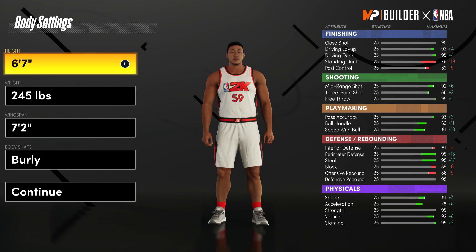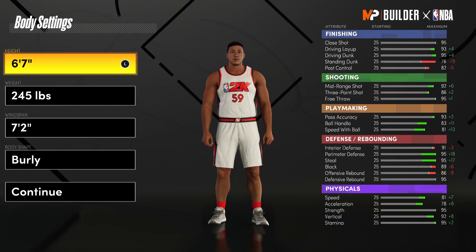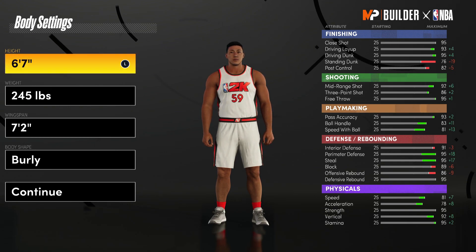For the body settings, you're going to want to drop the height down to minimum. As you can see, this boosts pretty much all stats, but the one that really matters is the ball handle. If you don't drop your height down to six foot seven, you won't be able to unlock pro dribble moves, which you get at 80 ball handle.